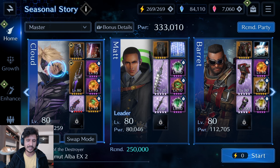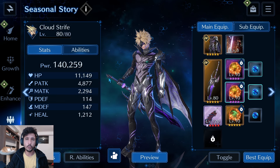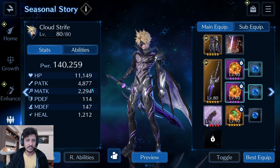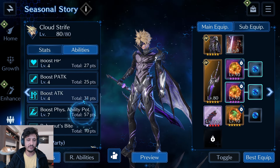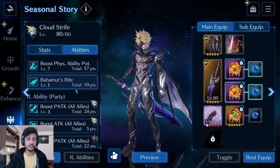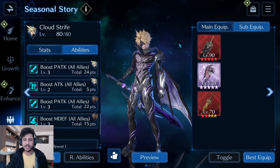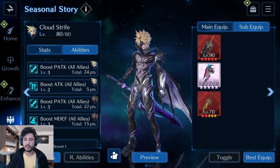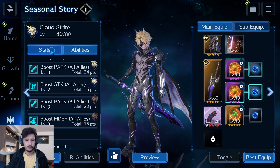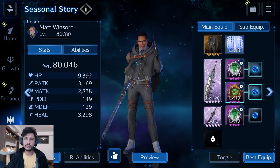Materia isn't really necessary in this fight. For Cloud — all physical attack stat sticks. For Matt — all healing stat sticks. For Barrett — all physical attack stat sticks. Looking at the back end: Cloud is at 140,000 power, 11.1k HP, 4.8k physical attack, 114 physical defense, 147 magic. His abilities are HP4, physical attack 4, attack 4, physical ability potency 7, and Bahamut's Bite plus all-ally buffs. I put Zidane Sword at OB5 to not overpower him, one weapon at OB10, and the Killer Hornet at OB2.